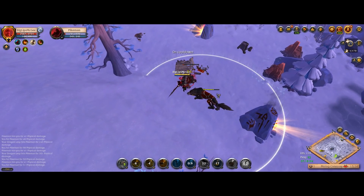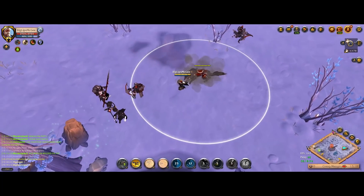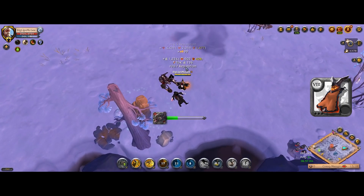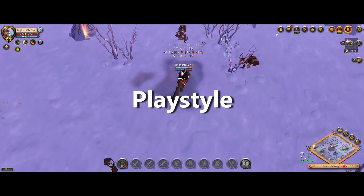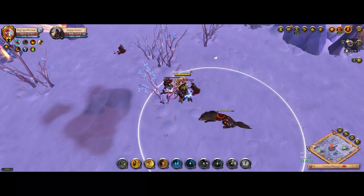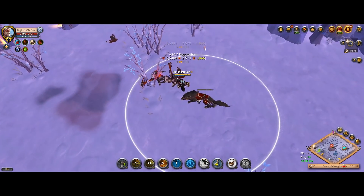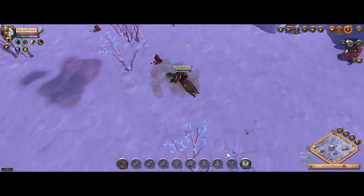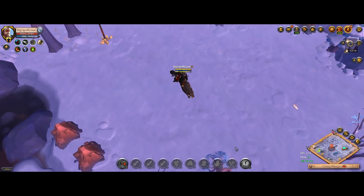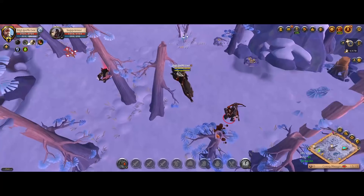Some people find the Thetford Cape annoying because it procs and chain lightnings mobs you might not have wanted to pull all at once — if so, you can swap to Demon Cape, which is just slightly worse damage over time. Moving on to playstyle: the core rotation is alternating between your E ability and your Q and W on different groups of mobs. Come up to one group, one-shot them all with your E, mount up, go to the next group, kill them with Q and W, and by the time you reach the next group your E should be off cooldown.